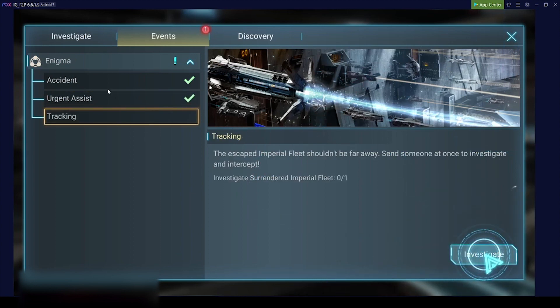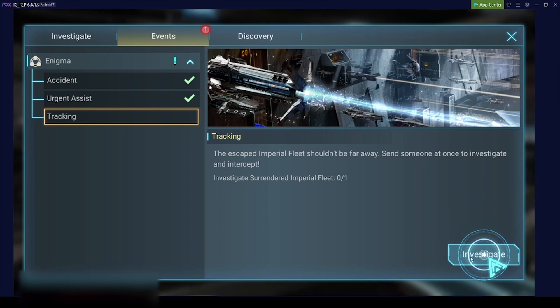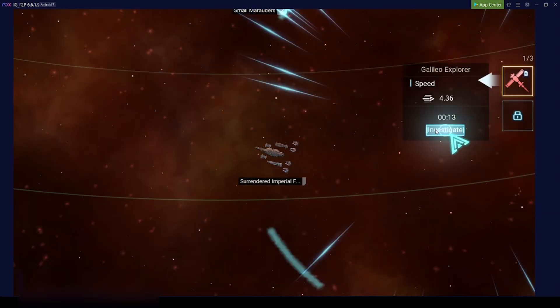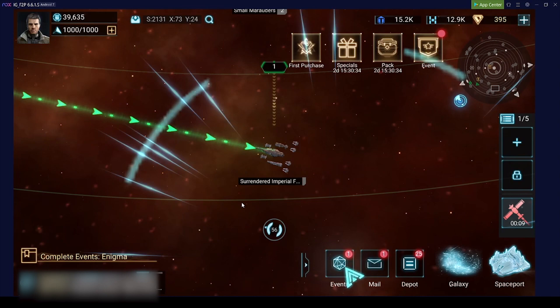Under events at the beginning you'll find a main campaign. Sometimes you have to send probes to investigate something, and sometimes you have to send a crew member. Sending a crew member does not have any effect on your crew bonus, so you can always send whichever crew member you want - or the ones you need to send to get the highest reward.